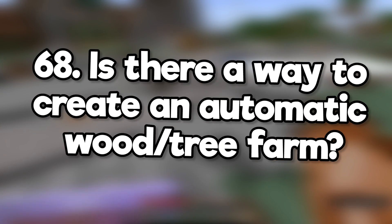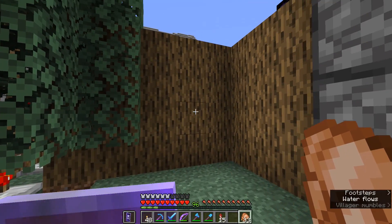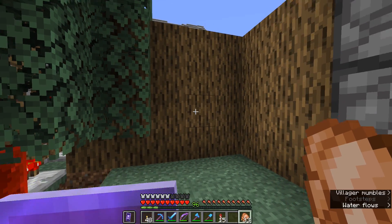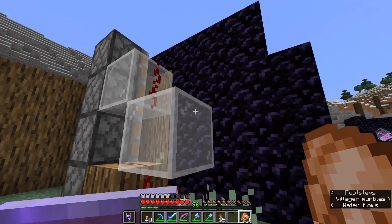Is there a way to create an automatic tree farm? The player still needs to be present to plant saplings so it can't be fully automatic, but there are designs which use dispensers to bone-meal the saplings, piston feed tapes to push the wood around, and TNT to destroy the blocks.